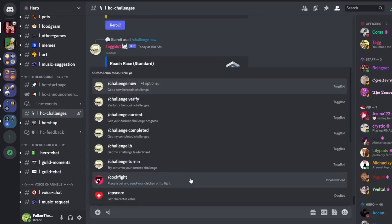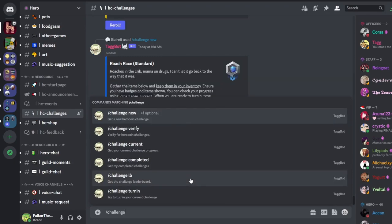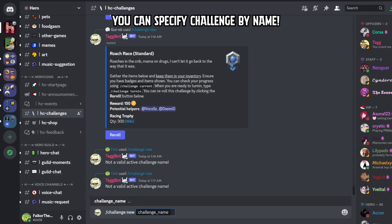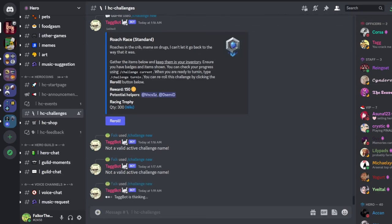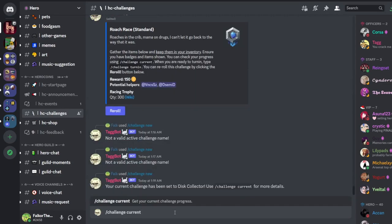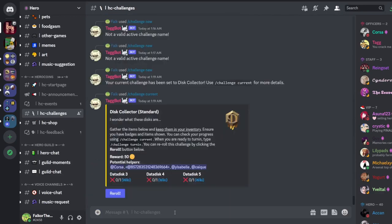If I type slash challenge new, you can also specify by name. For example, if I want to do disk collector, I'll just type 'disk collector', press enter, and it should bring up that challenge. If I check challenge current, it tells me the requirements - data disk three, four, and five are needed. And you can see the potential helpers here are Corsa, Isabel, and Kaik.